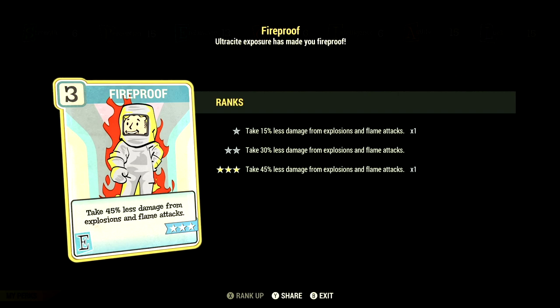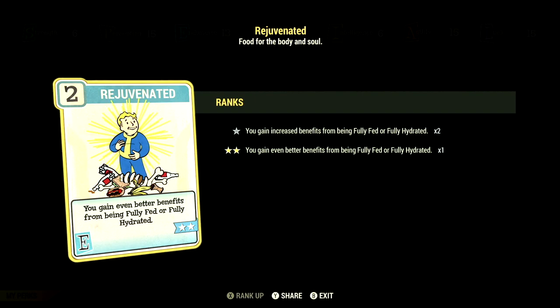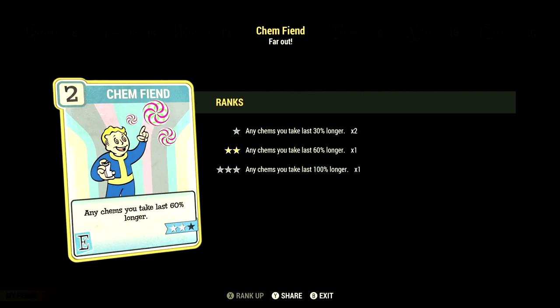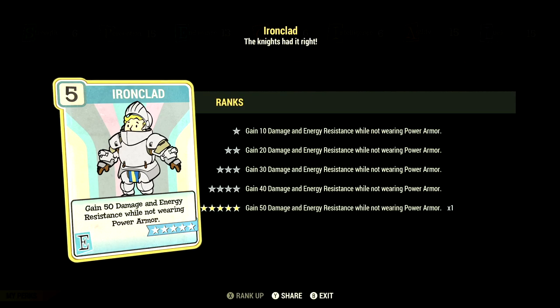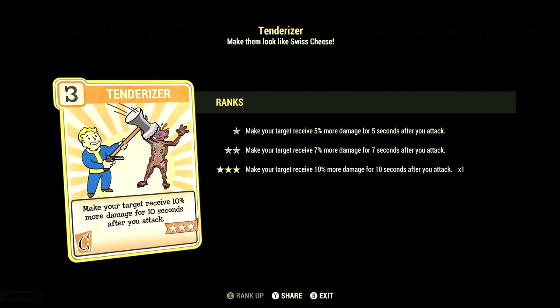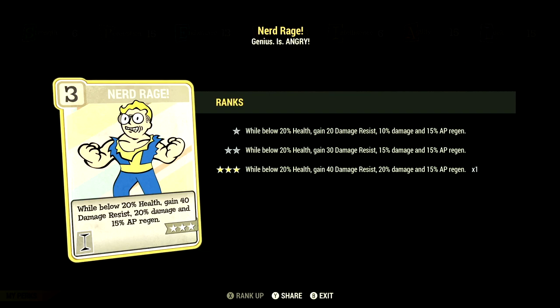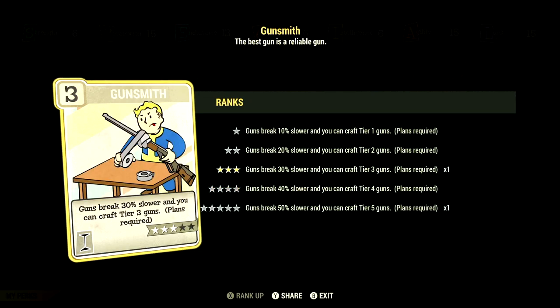Over in Endurance at 13, we have Fireproof at 3 stars — take 45% less damage from explosions and flame attacks — Rad Resistant at 1 star giving up to plus 5 Strength, Rejuvenated at 2 stars for better benefits when fully fed or hydrated, Chem Fiend at 2 stars so chems last 60% longer, and Iron Clad at 5 stars giving 50 damage and energy resistance without Power Armor. In Charisma at 6, we have Field Surgeon at 1 star — Stimpacks and Radaway work much more quickly — Tenderizer at 3 stars making targets take 10% more damage for 10 seconds after you attack, and Strange in Numbers at 1 star — positive mutation effects are plus 25% stronger if teammates are also mutated. In Intelligence at 6, we have Nerd Rage at 3 stars — below 20% health gain 40 damage resist, 20% damage, and 15% AP regen — and Gunsmith at 3 stars — guns break 30% slower and you can craft tier 3 guns.